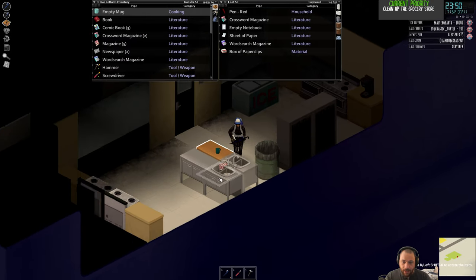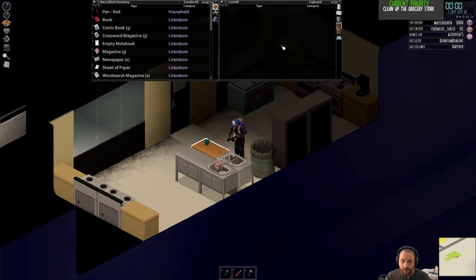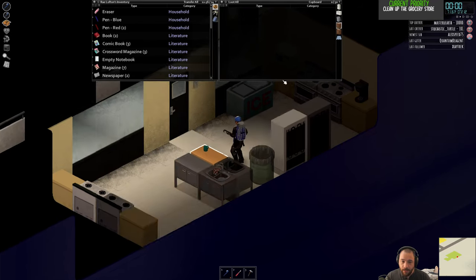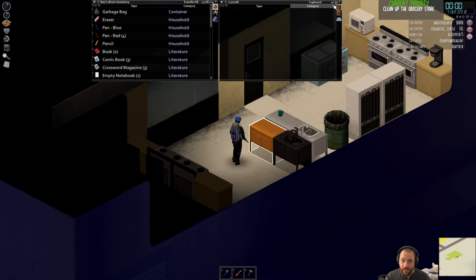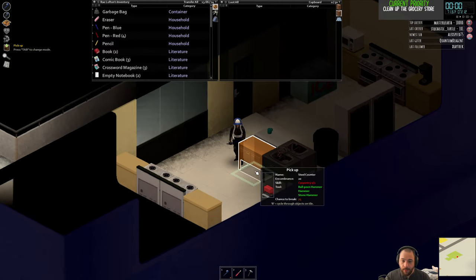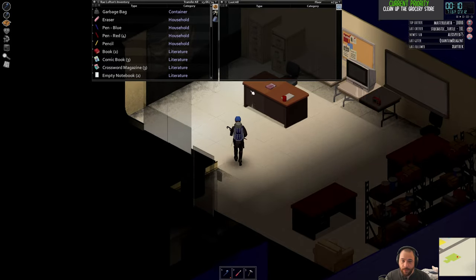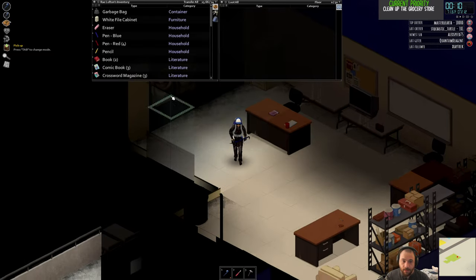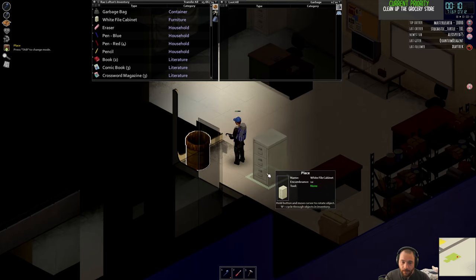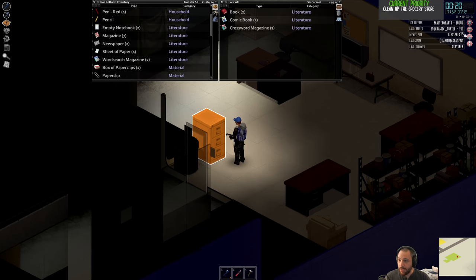I'm going to empty out the shelves of the kitchen here, because a lot of this stuff is just junk I don't need. I'd rather have the storage space for important things — these are pretty high-capacity storage containers, 50 kilos each, and they're movable if I want once I have a little bit more skill. Everything is carpentry skill based, as you may have noticed. I wanted to move these filing cabinets somewhere away from the window that zombies can see me in, so I'll put one filing cabinet here for fun literature — books, comic books, magazines, things you read when you're bored.